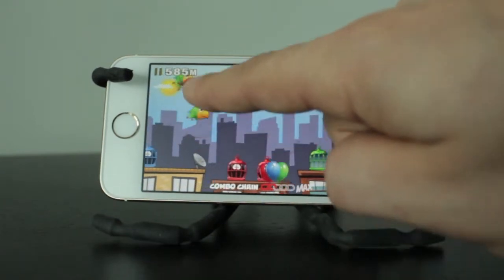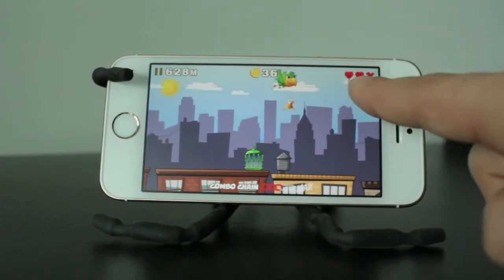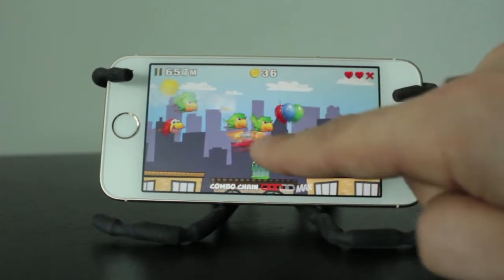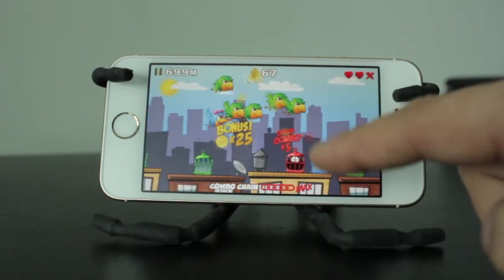If you take a look at the bottom, it says combo chain, and you can see two links are full. What this means is I've placed three birds in three red cages in a row without putting any other birds in any other cages. Now I've got four, and this will give me a nice big bonus of coins once I've got five in a row — and you can see I grabbed it right there.